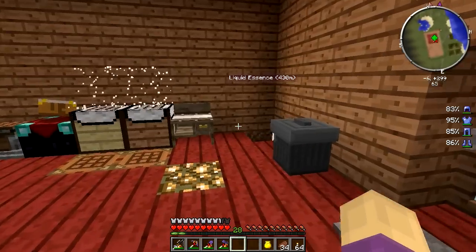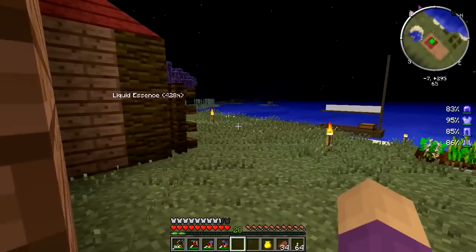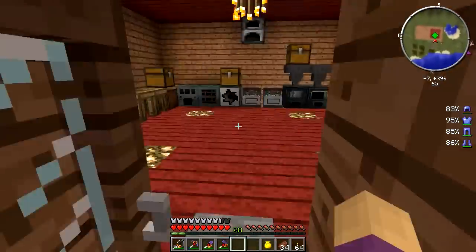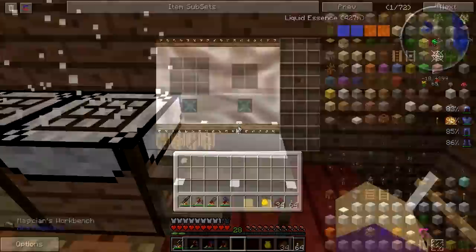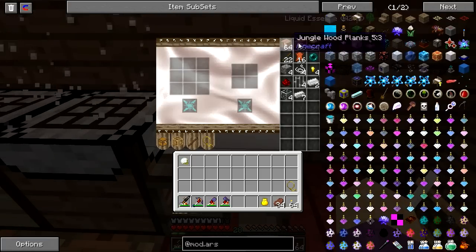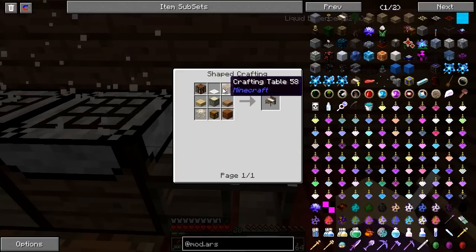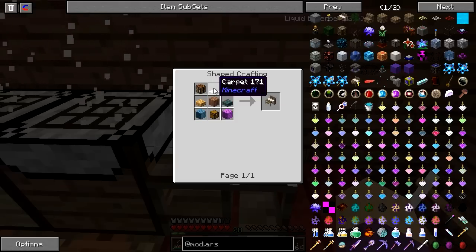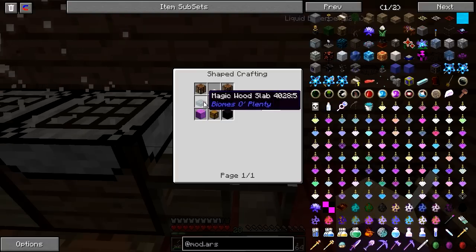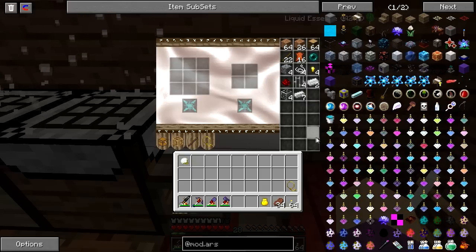Back on the mod updates: Ars Magica 2 added a lot of content. One of the things they actually updated is the Magician's Workbench — very, very cool. The recipe is two crafting tables, one piece of carpet that apparently has to be white (I tried black carpet and it didn't work), any two slabs, one log, two pieces of wood, and a chest.